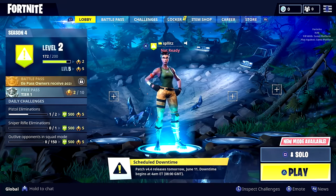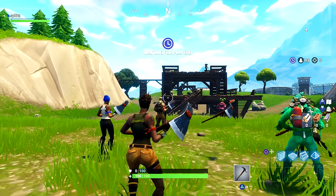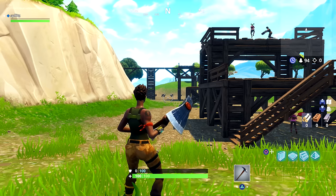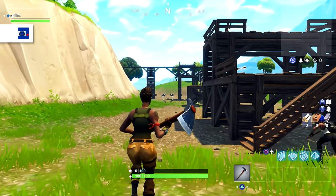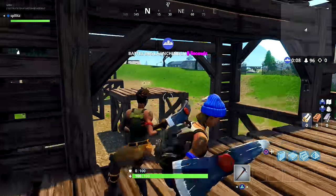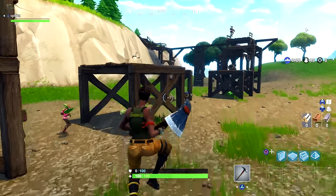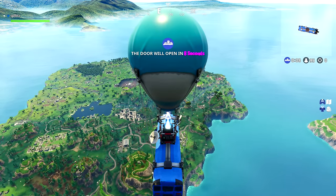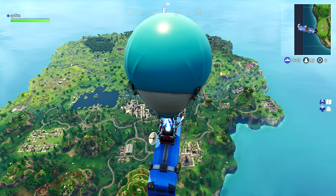I'm going into a game to show you how to actually record your gameplay. You can see I'm in a game right now. All you have to do to record is double-tap the share button. You can see on the top left corner it is recording — that's the recording symbol. From here, everything is being recorded in full HD at the best possible settings.